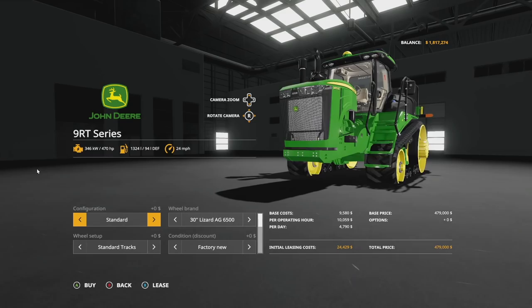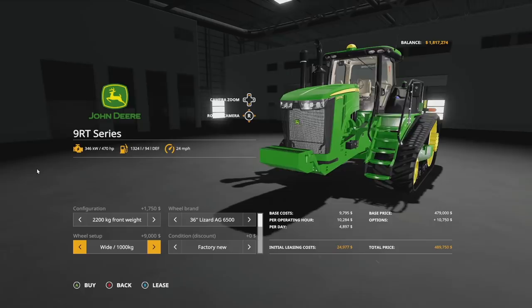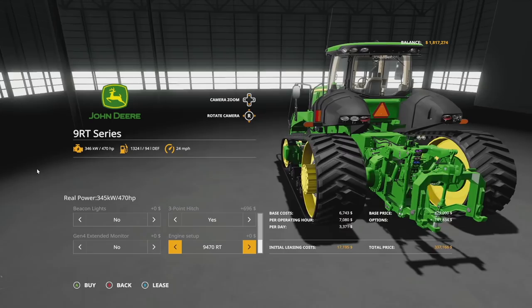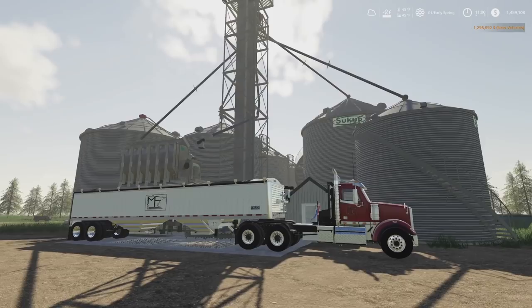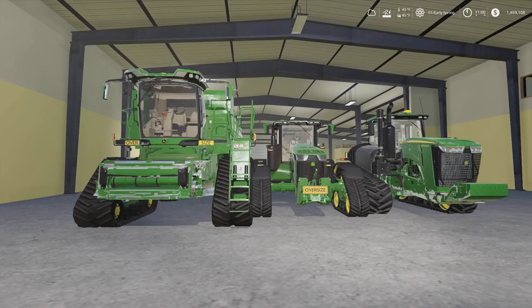Here's another one that got an update not long ago — the 9RT. If we're going for it let's go all the way. Big machine, big wide tracks. Should we go with the 1000? Why not, let's keep it all, bring the price down a little. US version, beacons — who needs those. Three-point, sure. Going with the 95-70 all the way up at 570 horsepower. Honestly I kind of want more horsepower than that, but it'll do for now.